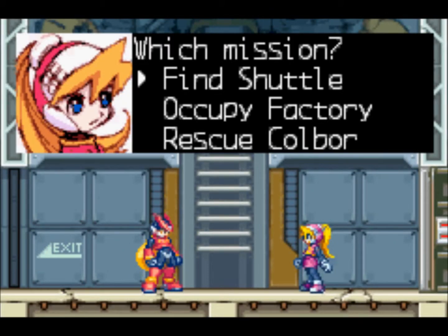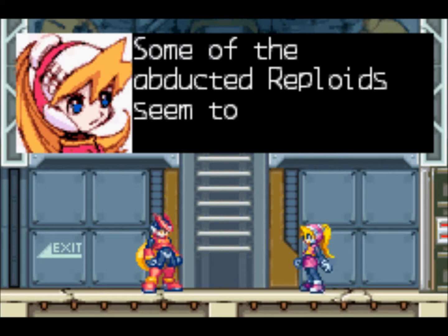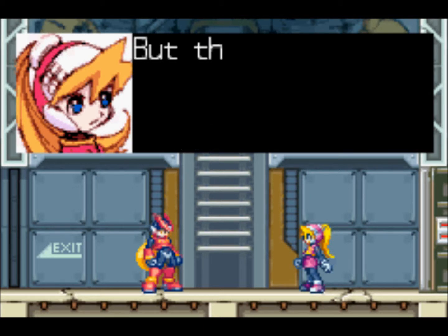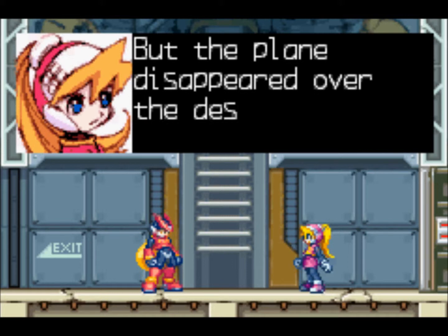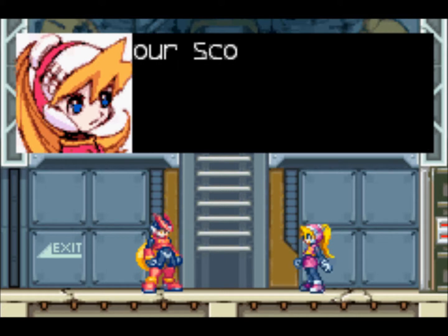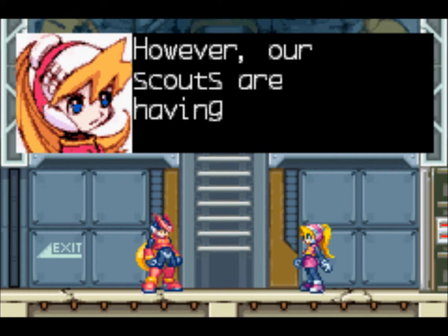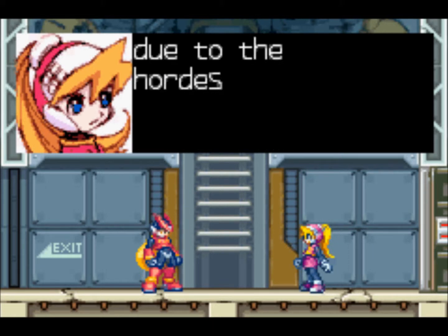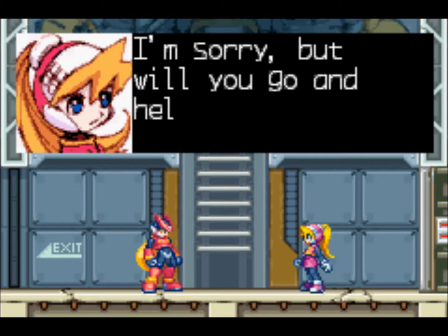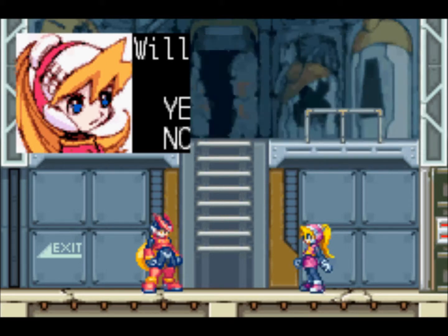Choose an option — begin mission. We're going to go to Find Shuttle. Some of the abducted Reploids seem to have hijacked an enemy transport plane and escaped. The plane appeared over the desert and they might have crash-landed there. Our scouts are having difficulty finding them due to the hordes of hostile enemies in the area. Will you go help with the rescue? Of course I will — we're going to do this.